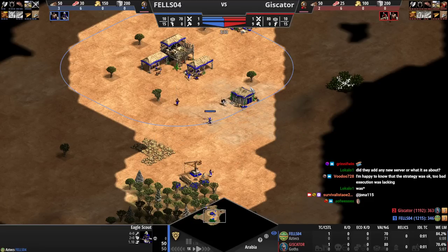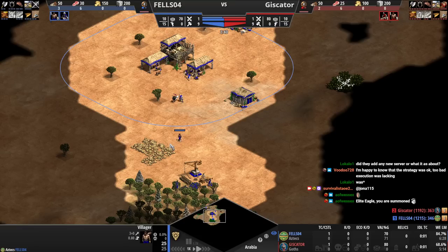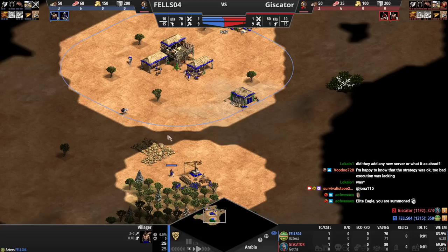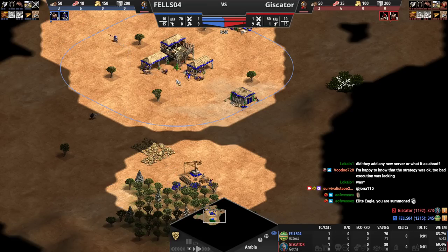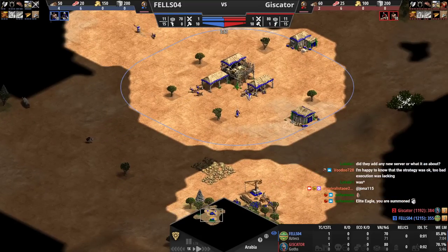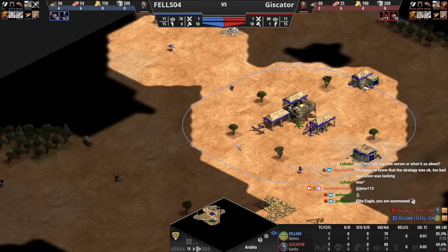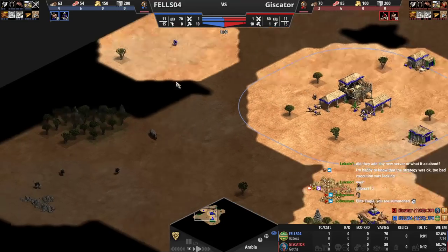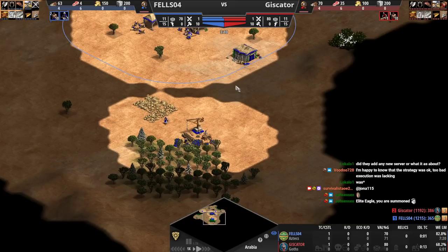Aztecs should be pretty good here. Goths can play gunpowder. If we just used that villager to shoot, the ostrich would have gone towards the TC — that would have been so good. Missed opportunity to just be super cool. Anyway, going for the forward wood line. There's a pond back here; this wood line's better, but whatever.